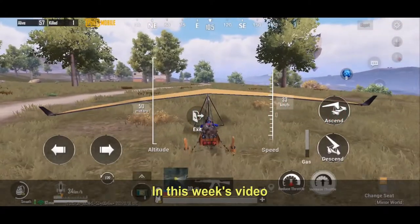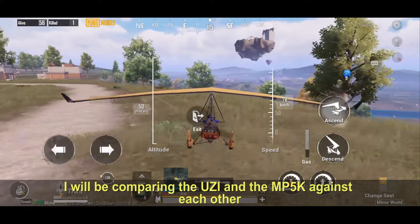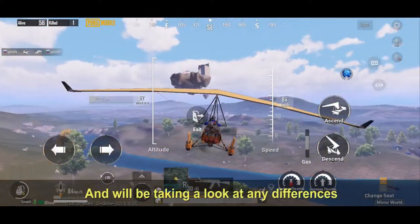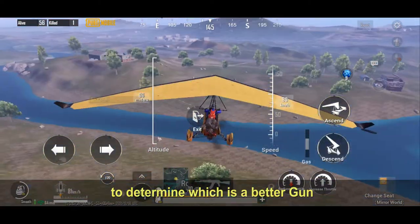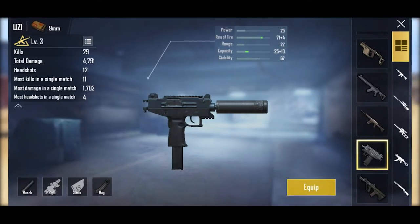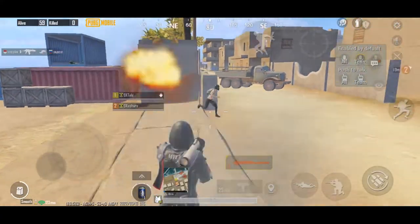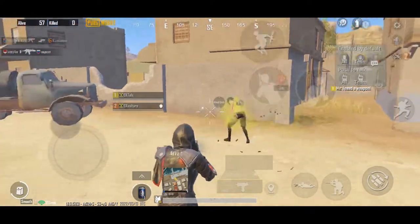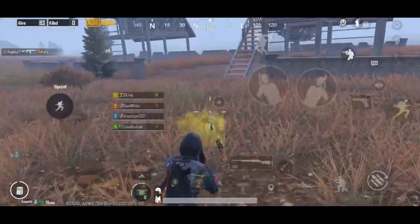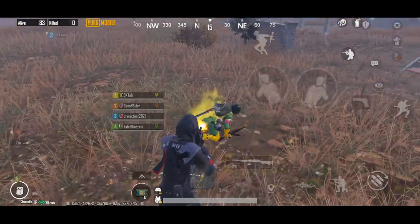Welcome guys. In this week's video I will be comparing the Uzi and the MP5K against each other and will be taking a look at any differences to help you determine which is a better gun and to give you a clearer mind on each. The Micro Uzi, chambered in nine millimeters, is one of the best guns in PUBG Mobile and is known for its explosiveness in close range combat, which makes it most times unbeatable in a 1v1 situation.